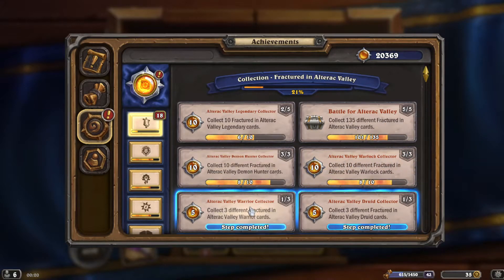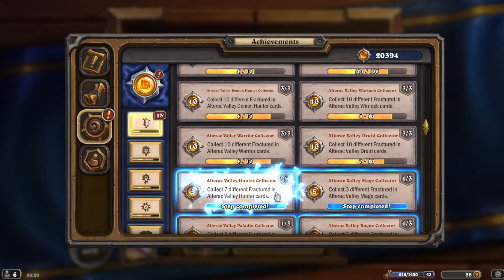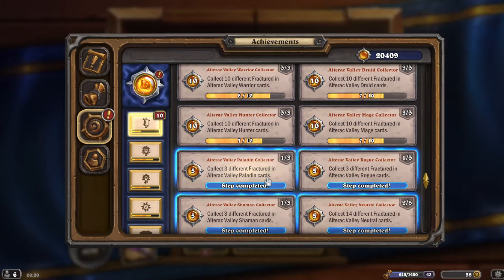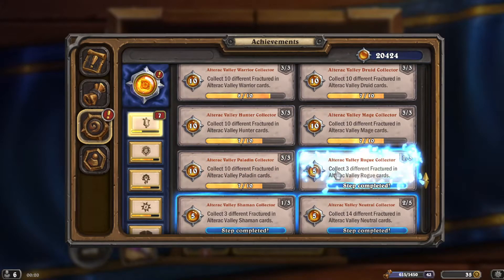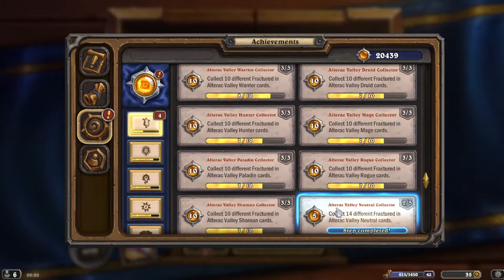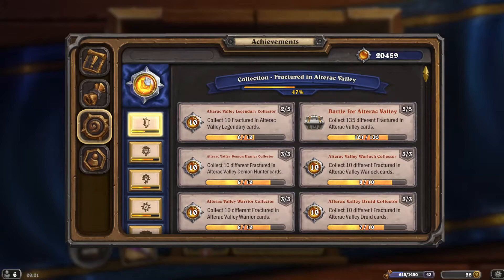We need 2 more Warlock cards, 2 more Demon Hunter cards, 2 more Warrior cards, 3 more Druid cards, 3 more Hunter cards, 2 more Nuke cards, 3 more Mage cards — same with Paladin, Rogue, and Shaman. The other 6 regular ones I assume are epics and legendaries. Priest — only got 6 Priest cards, embarrassing.